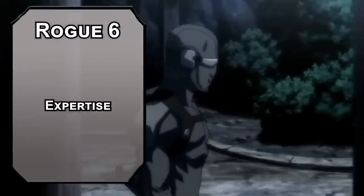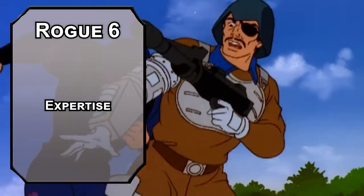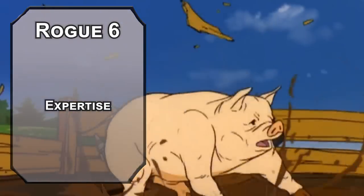6th level Rogues get Expertise into more skills — Perception will make sure nobody gets the drop on you, and Sleight of Hand will help you do cool knife tricks. Chicks dig knife tricks, or at least Scarlet probably does.